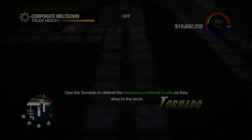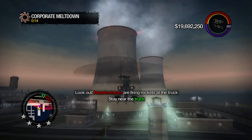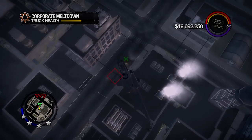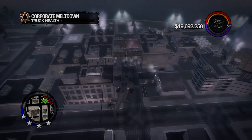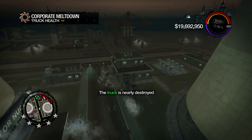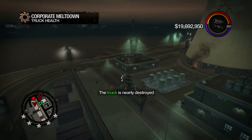After filling the waste truck, you then have to defend two more with a tornado until they reach the docks. This immediately becomes infuriating for two simple reasons. One, SUVs will constantly surround the waste truck, drastically lowering its health, and blowing them up only hurts the truck even more. Second, every rooftop now has a Masako soldier wielding an RPG with pinpoint accuracy that can wreck the waste truck in seconds.